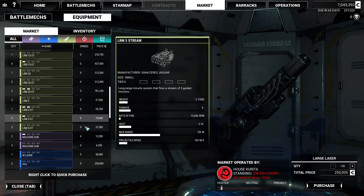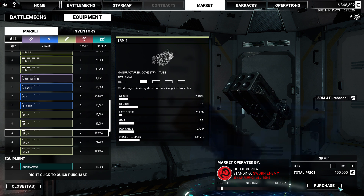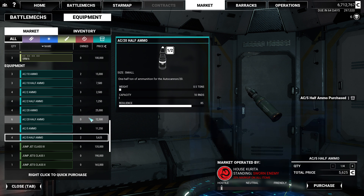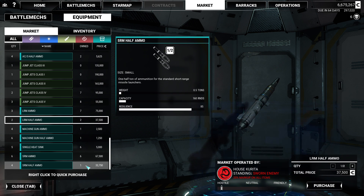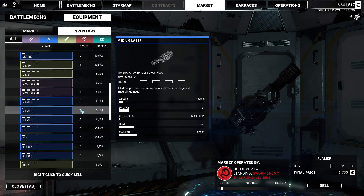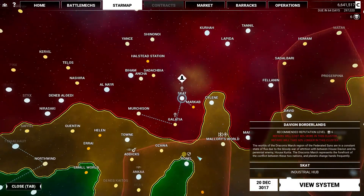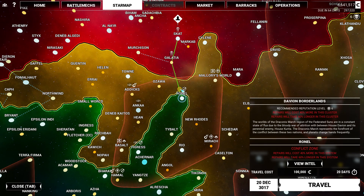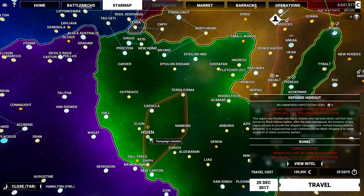Large lasers — we'll worry about that later since none of my mechs are utilizing it. A couple machine guns for good measure since they're really cheap. Get a couple spare SRM4s. Half ton of autocannon ammo or any ammo I'm currently using can be useful to free up a little bit of tonnage when I'm not using all my ammo. Are there any tier zeros to sell like these flamers? Although it's a markup here, so maybe I can start stocking up on those to sell elsewhere. We're done with the repairs. Let's continue our way to the campaign mission.